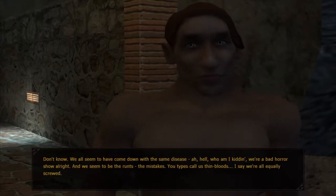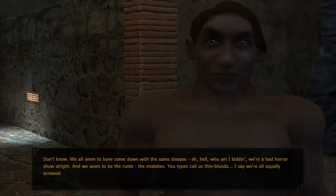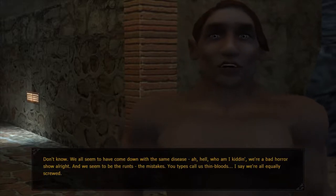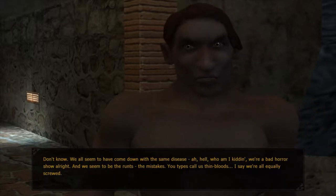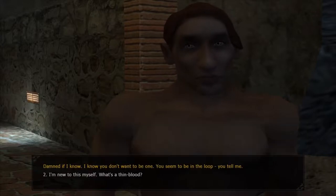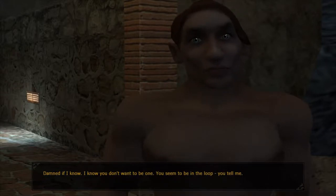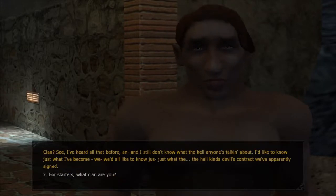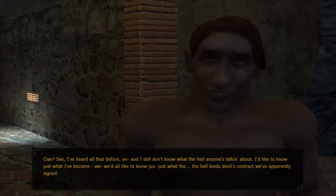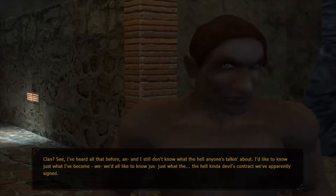You all seem to have come down with the same disease. We're a bad horror show. We seem to be the runts, the mistakes. You types cool as thin bloods — I say we're all equally screwed. I'm an age of this myself. What is a thin blood? I know you don't want to be one. For starters, what clan are you? I've heard all that before, and I still don't know what the hell anyone's talking about. I'd like to know just what I've become. We'd all like to know just what the hell kind of devil's contract we've apparently signed.